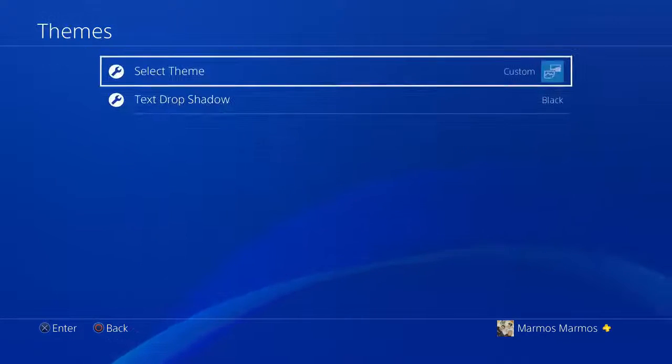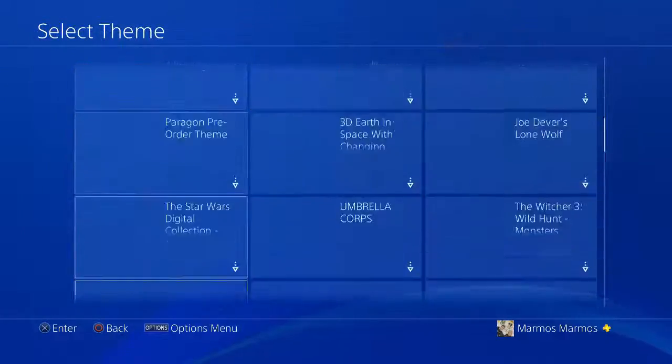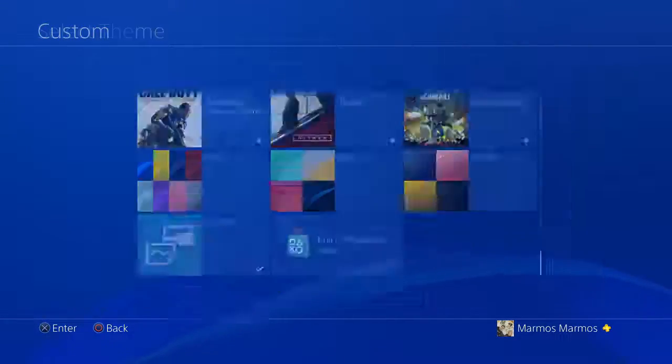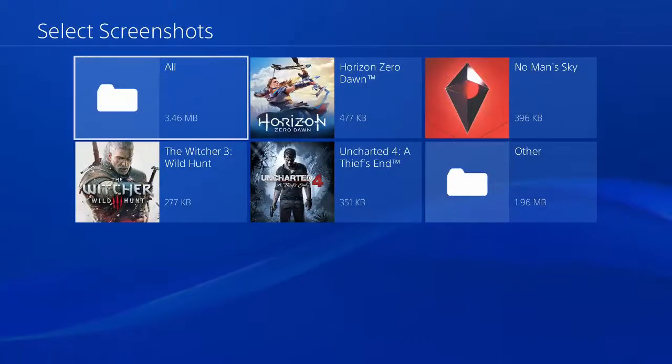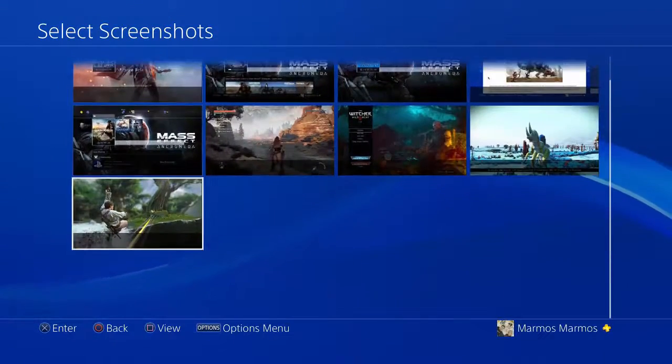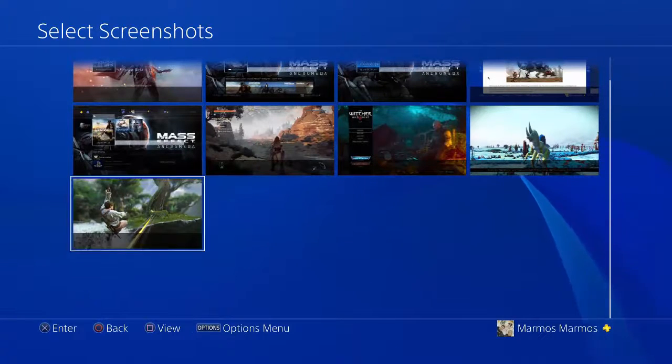So like I said, you're gonna go to Settings, go to Themes, go all the way down, you're gonna see Custom — click on Custom. Then you're going to select an image, and what it's gonna do is capture all the screenshots that you've captured in-game. I'm gonna use this Uncharted one.